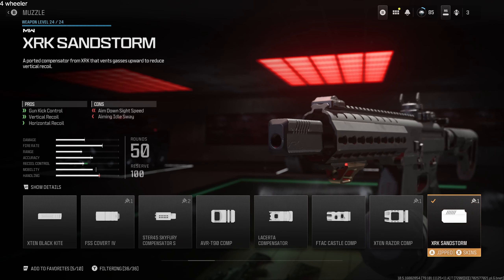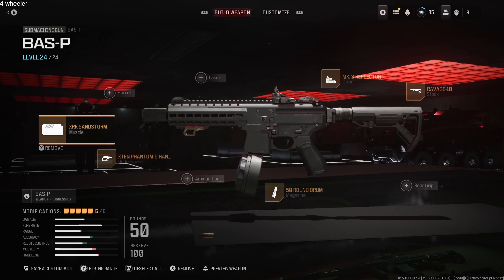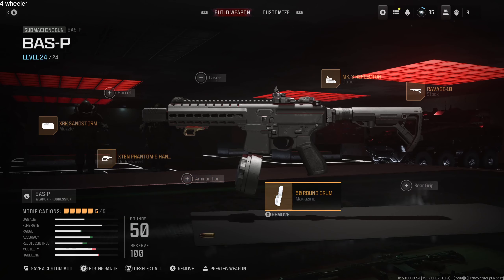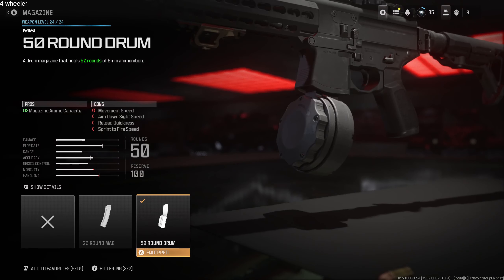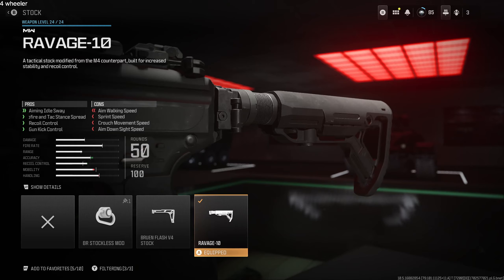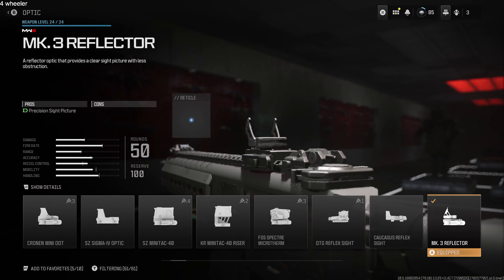For recoil control, the XRK Sandstorm Muzzle and the X10 Phantom 5 Hand Stop give you a bunch of speed and recoil control at the same time. I'm a big fan of the drum magazine — especially in Zombies — so the 50-round drum is the move. Compensate the weight with the Ravish-10 Stock, and you won't have a problem. And of course, I still like the MK3 Reflector sight.